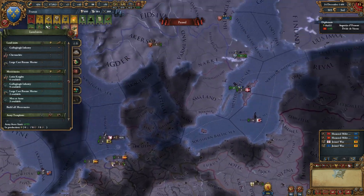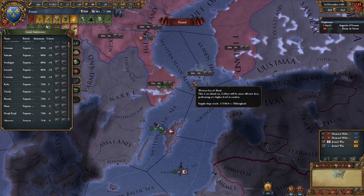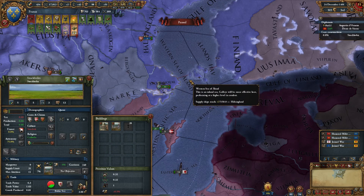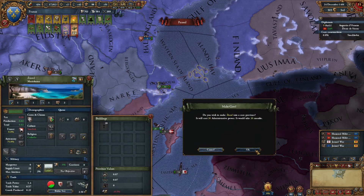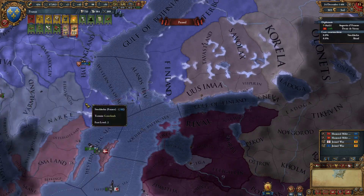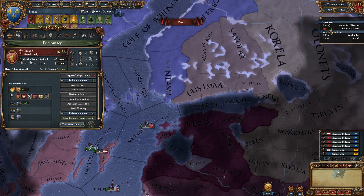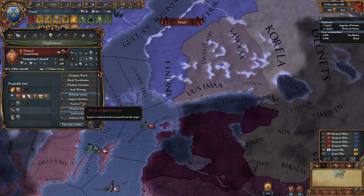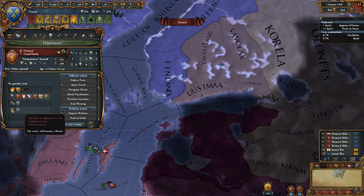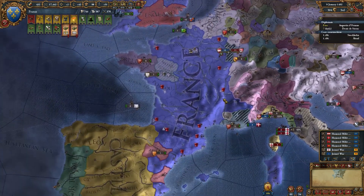Let's go ahead and increase autonomy in the provinces we just took, and make them cores. Finland already has cores on all of their provinces, so I'll recall the diplomat from them and then annex as a vassal. Oh, I can't annex them while at war — that's not good. But that's okay, it's no big deal.